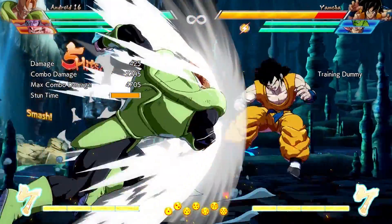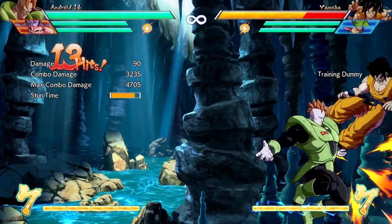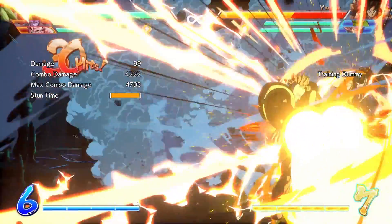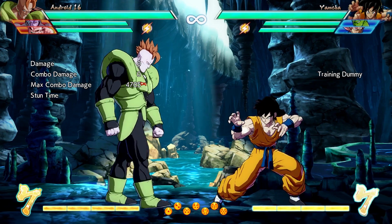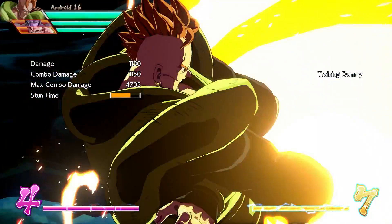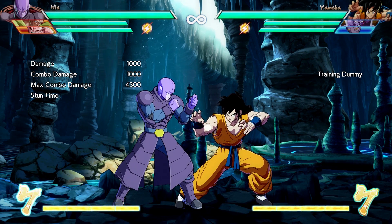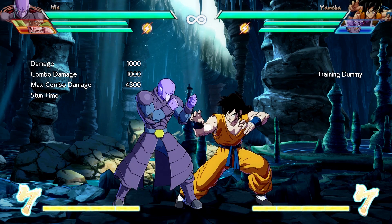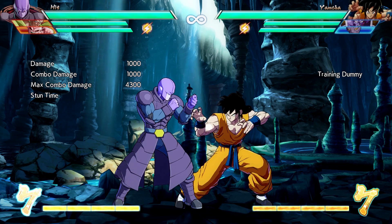And to top it off, most characters can do an S here — their ki blast — and then do some kind of special, or you can just hit H again and end with a super. In our case, with Android 16, we get to sprinkle in an S and a light powerbomb, and now we've got something that looks a little bit more intermediate. We've built this up from the basic Universal Magic series without using any assists and no meter so far.